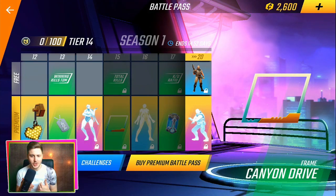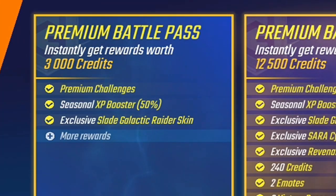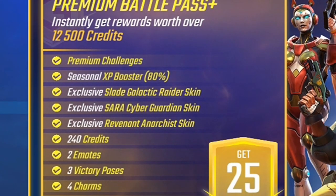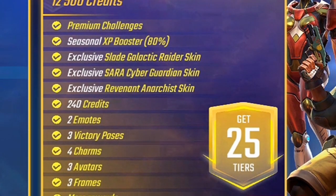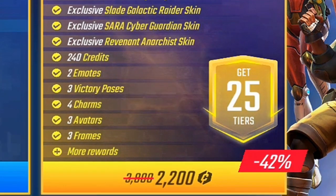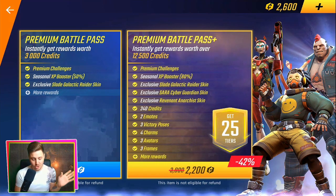We're going to review each item. Let me just minimize myself so you guys can actually see it in all its glory. So the Premium Battle Pass — we've got the Standard Battle Pass, where you instantly get rewards worth 3,000 credits. But if you buy the Premium Battle Pass Plus, you instantly get rewards worth 12,500 credits. You get new challenges, a seasonal 80% XP boost, 3 exclusive skins for Slade, Sorrow, and Revenant, 240 free credits, 2 emotes, 3 victory poses, 4 charms, 3 avatars, 3 frames, and more. Currently it's 42% off, so if you're going to buy it, make sure you buy it now.